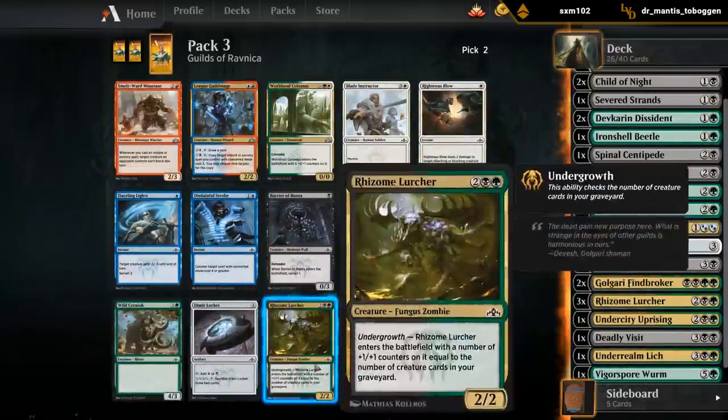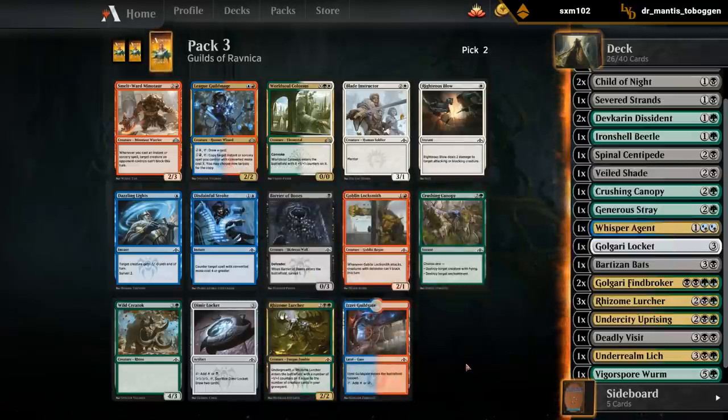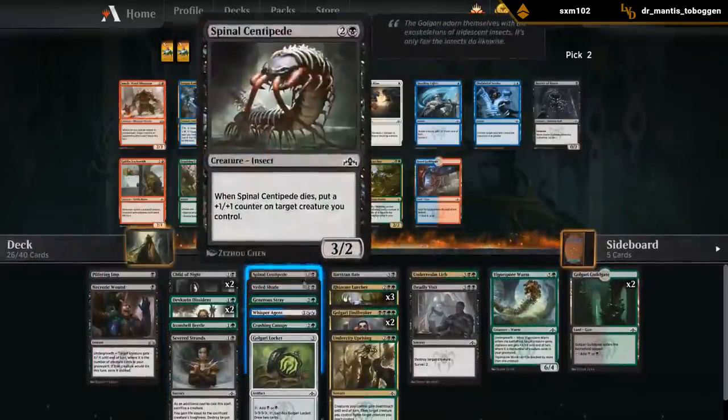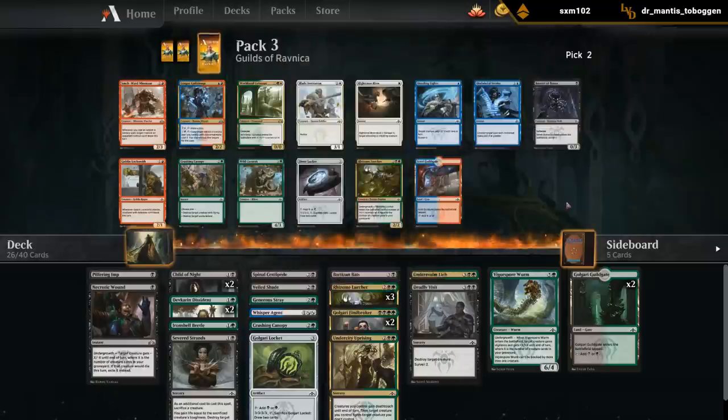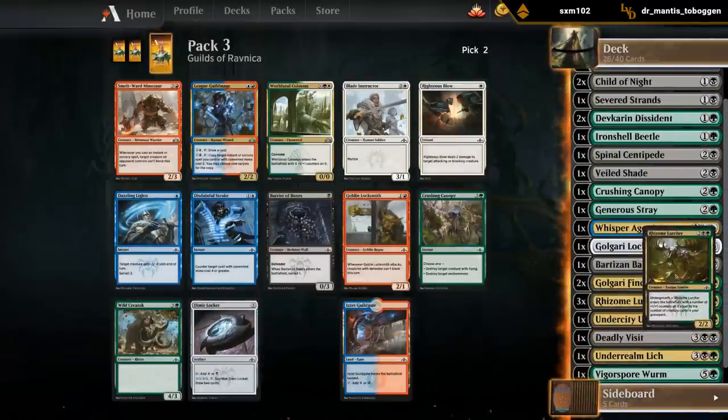Lurcher number 4 - yeah, there's definitely the risk of having a hand with all Lurchers and no early game stuff, but we have a decent amount of early creatures we can trade off to fuel Undergrowth. And I don't think there's anything else we want in this pack - still not a fan of Barrier Bones. So let's take a Lurcher. Not sure if we're gonna play all 4, but we can take it for now.